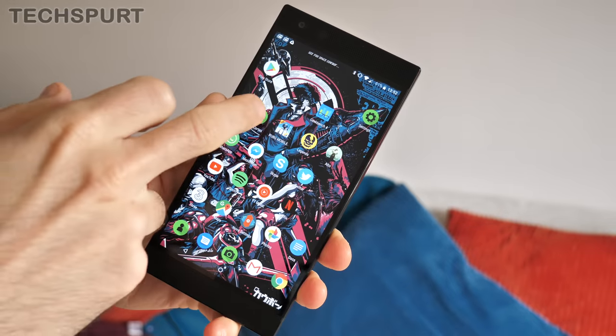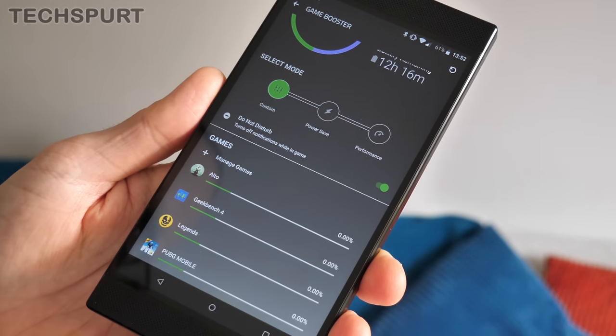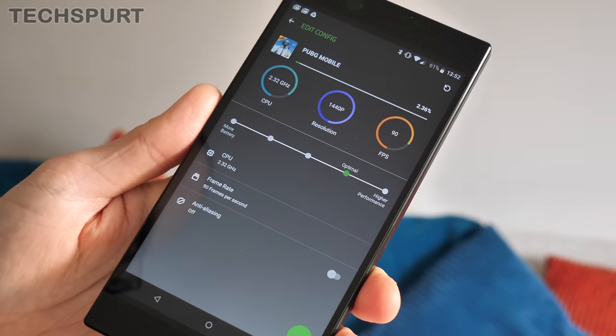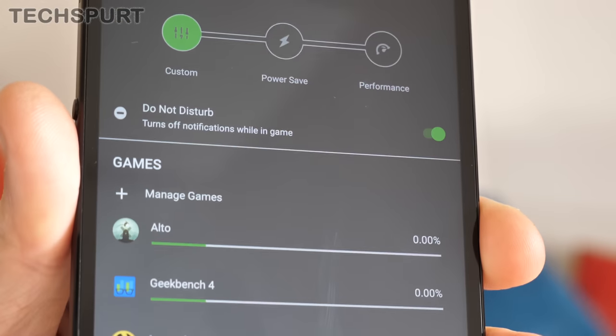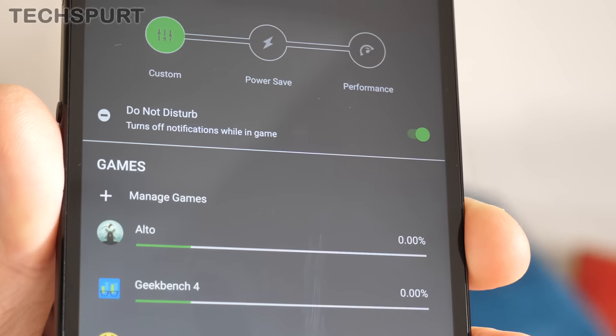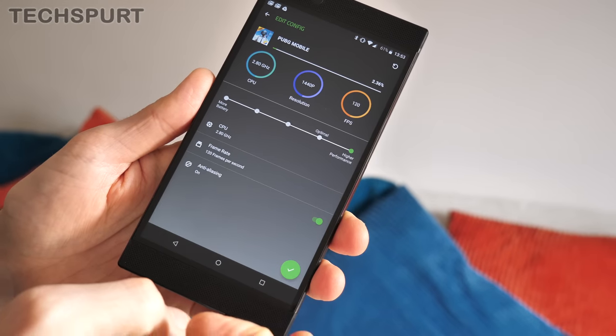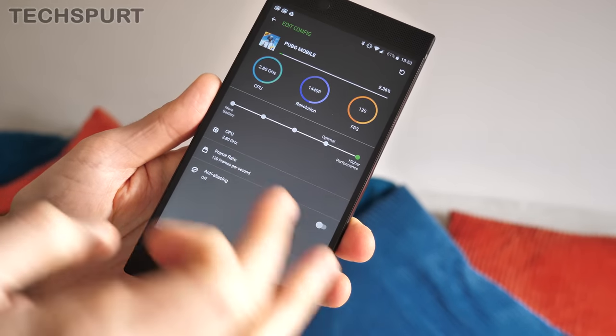One of the other strengths of the Razer Phone 2 is the Razer Cortex app. This is basically a gaming app which allows you to configure the exact performance and output for every single individual title on your smartphone. While a lot of other smartphones do come with this kind of gaming mode now — the OnePlus 6T is especially good — the Razer Cortex app does go that one step beyond. Not only do you get a do-not-disturb feature which disables notifications from popping up and ruining your experience, but you can also configure the exact performance rate.